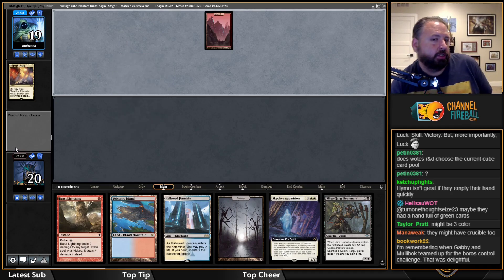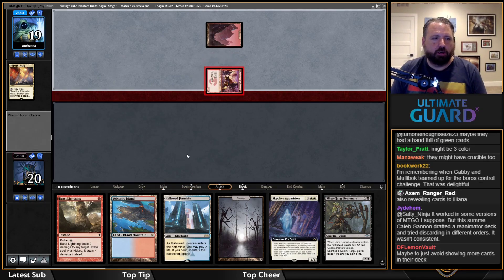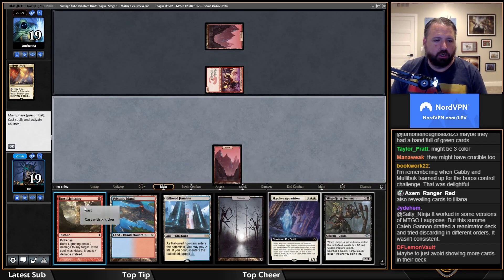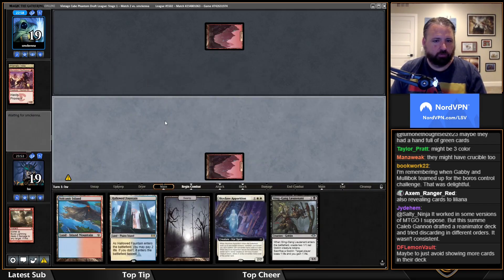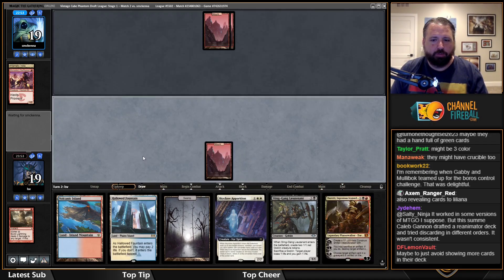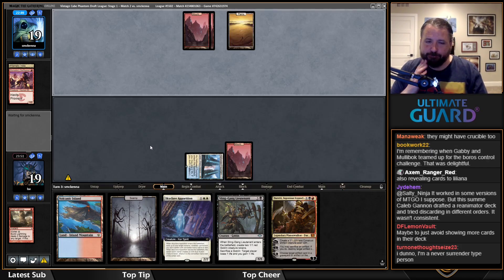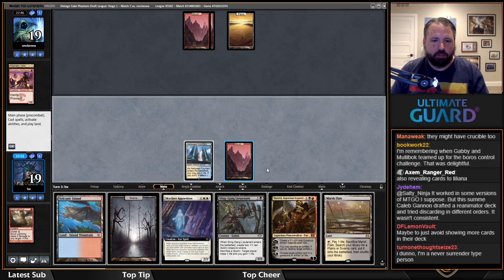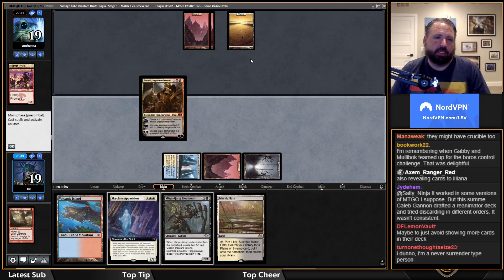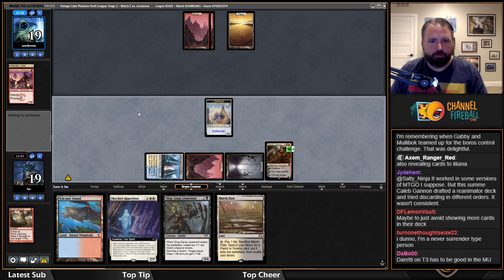This hand is pretty nice — turn one Burst Lightning and then I've got two decent plays past that. I'm going to Burst Lightning that thing partially because I don't even care about a Thalia since I've got Skyclave Apparition, and I don't have any non-creature spells anyway. I'll play the basic first. Now I kind of wish I kept Glory Bringer, but I could have put back Sling-Gang instead. Oh, I get to play Duretti on turn three.